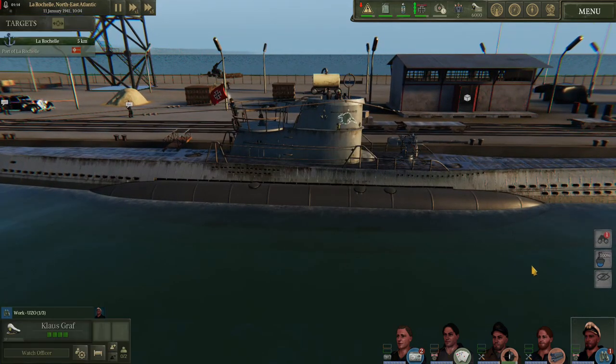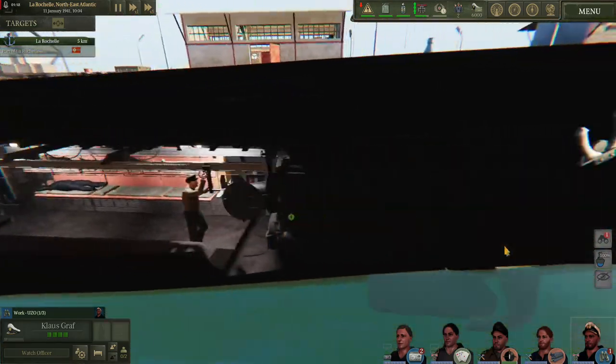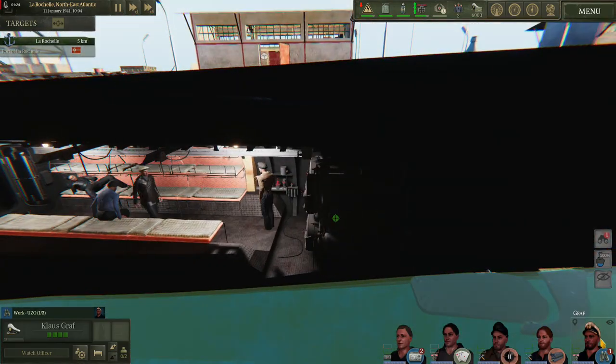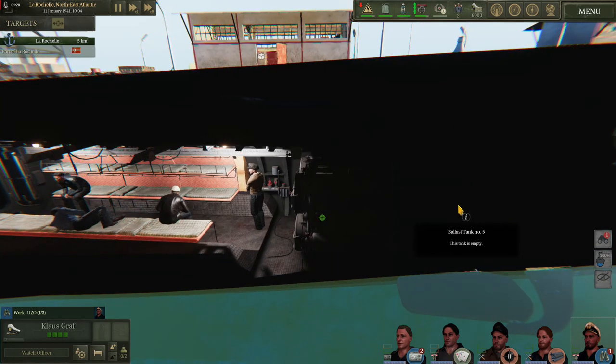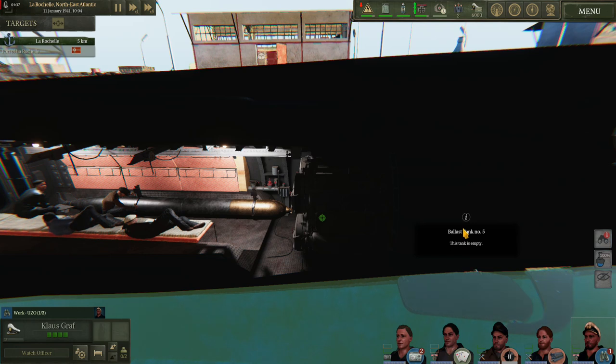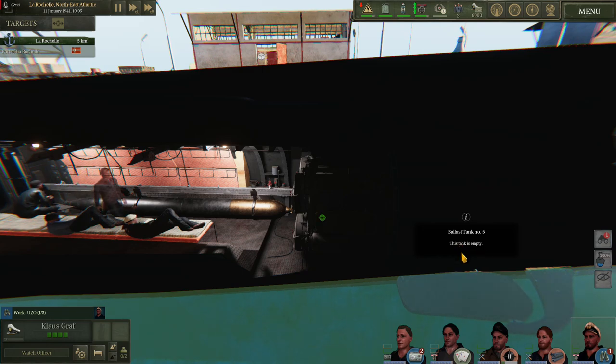I'll be selecting the skipper so we can take a look at some stuff, and scrolling into the boat we're going to start at the bow. With our skipper selected we can go ahead and take a look at ballast tank number five. It is empty because we have not been diving and we haven't taken water aboard. It's important to know where this is because if you have to emergency blow your tanks you may want to keep an eye on how much air is actually getting back into the tanks and bringing your boat back up to the surface — that will be shown as a value just here.